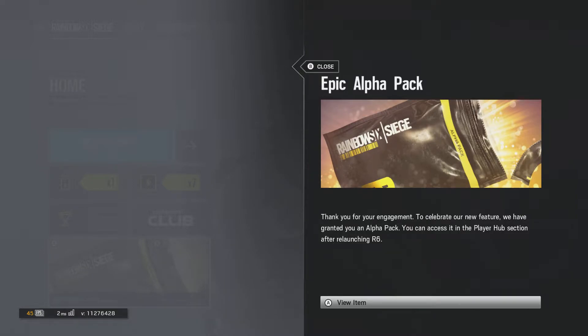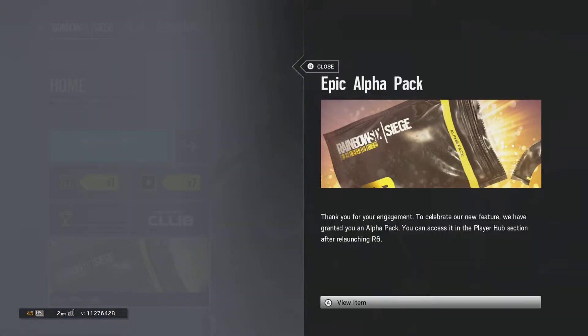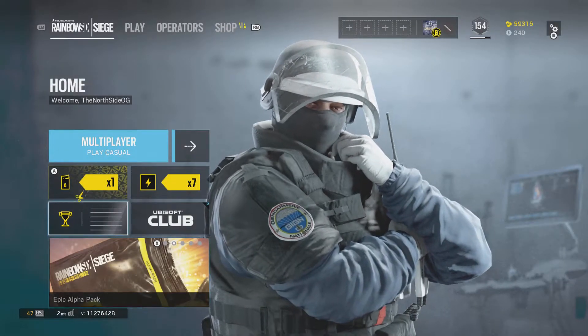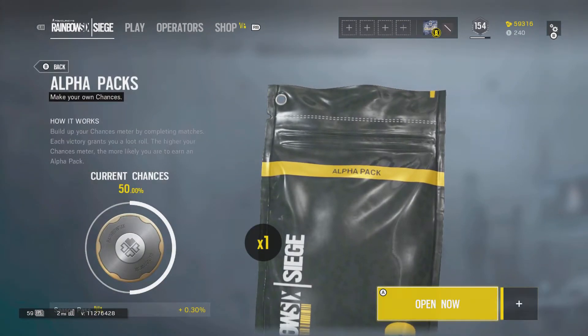What's going on everybody, this is Narshanjoji here. Thank you guys for watching this video, hope you enjoy it. We're back with another video — today I'm going to be opening some alpha packs in Rainbow Six Siege. It is finally out for consoles on both Xbox One and PS4, so go grab your alpha packs right now. I got my first free alpha pack for my engagement in Rainbow Six Siege. To celebrate a new feature they gave me a free alpha pack — it says right here go to the player hub section after relaunching Rainbow Six.